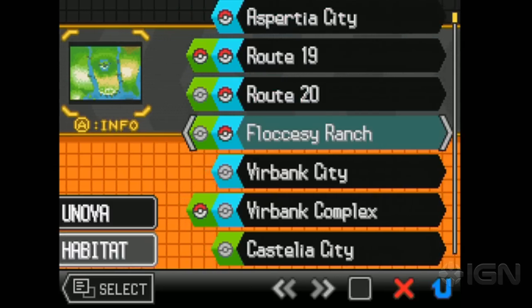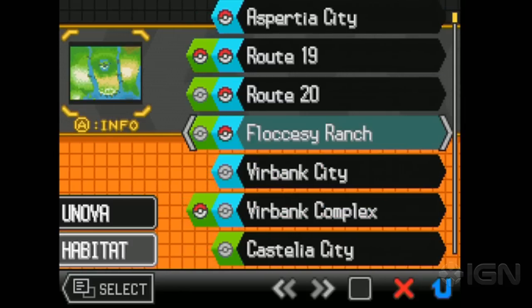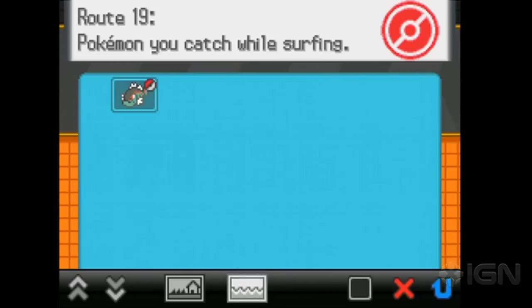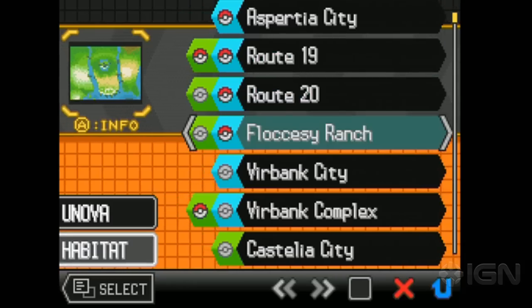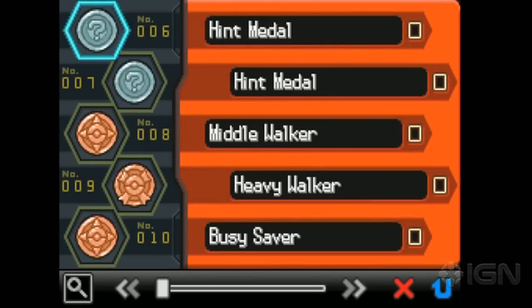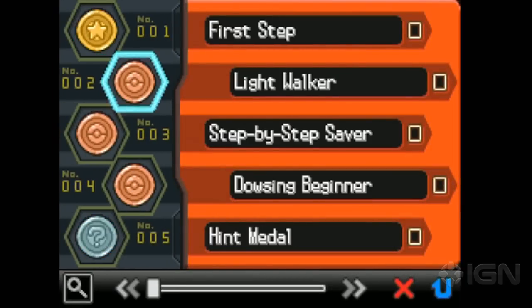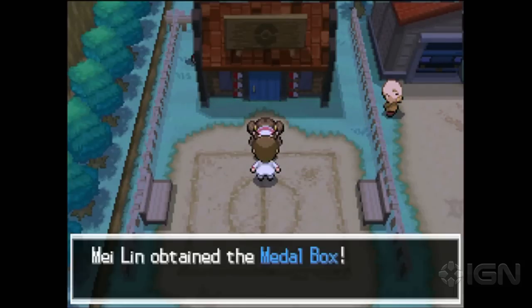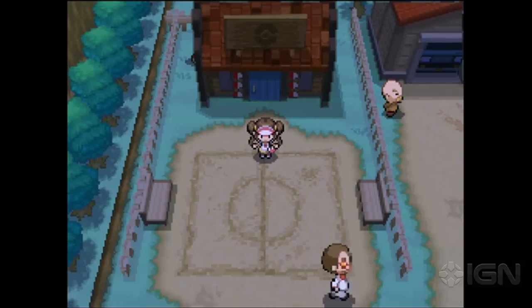One of the most impressive refinements Black and White 2 offer is the Habitat List feature. A new function of your Pokédex, the Habitat List lets you see which monsters you've encountered or caught in any given area, making it simpler than ever to systematically catch all the Pokémon in the region. The new medal system is basically Pokémon's equivalent to trophies or achievements, and offers great incentive to challenge yourself. Both of these improve the overall experience in a meaningful way, and it's hard to imagine the series pushing forward without them.